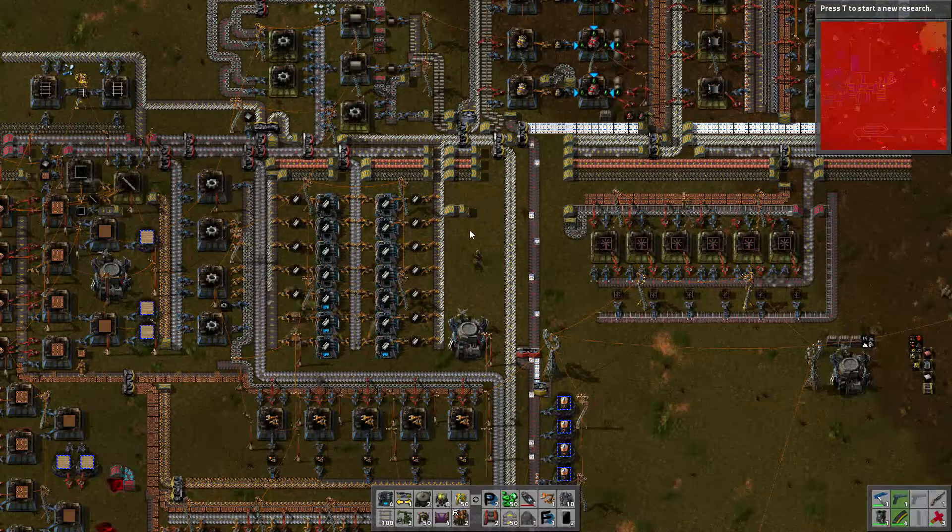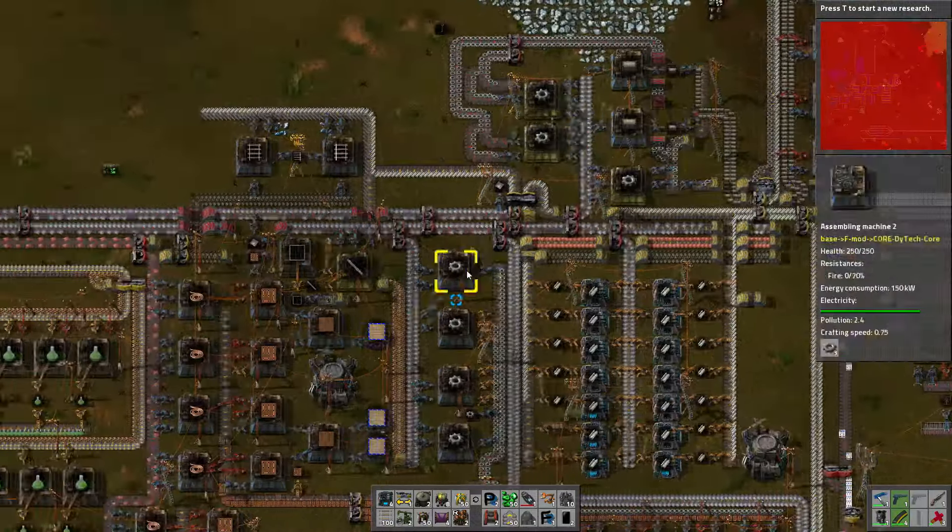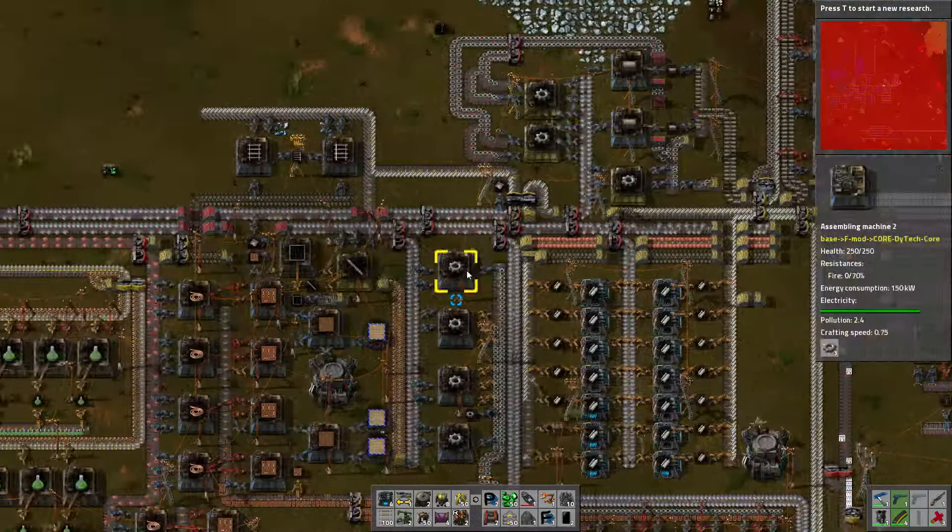Ladies and gentlemen, hello and welcome back to Factorio. My name of course is ObritoPotato and today we are going to be doing two very important things. Numero uno: we need to finally get around to building another iron processing area. It's long overdue but it is due and that's important.